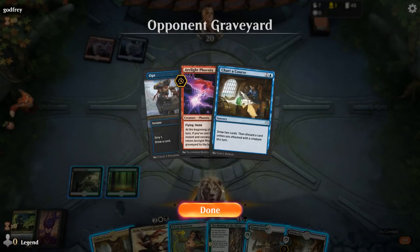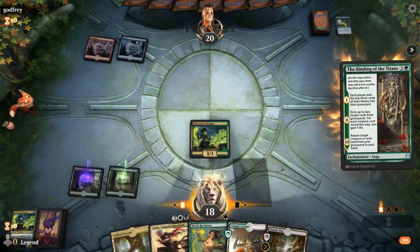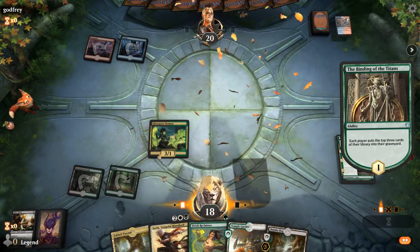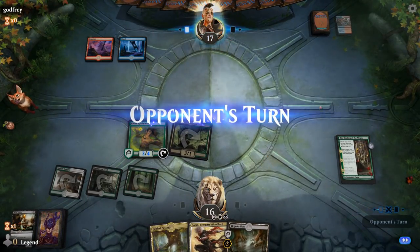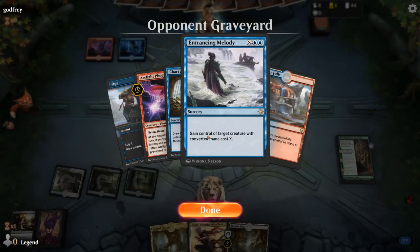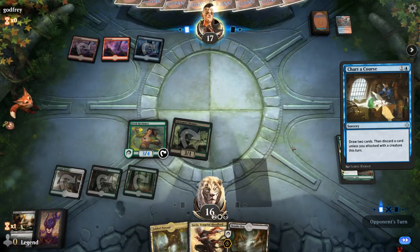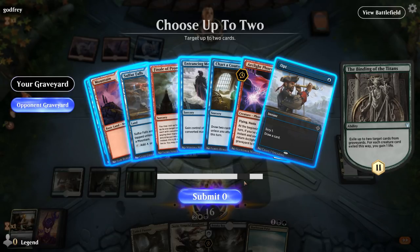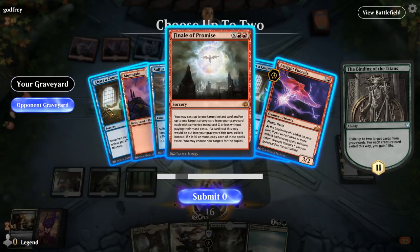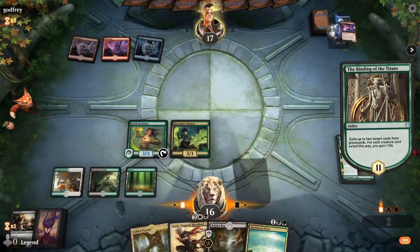Facing a Blue-Red deck — they discard an Arclight Phoenix, so it's an Arclight Phoenix deck. Bojoka Bog isn't bad but I don't have to play it this turn; can probably wait. Next turn we can exile some of their stuff. The Finale of Promise is a good card too, and Entrancing Melody could be brutal if they steal my Terravor. I guess I can just exile the Phoenix with Binding — that's probably why they didn't discard another one. Do I want to get rid of a Shard of Conquest? They have two, so it makes more sense to get rid of the Opts.